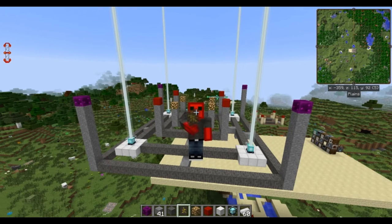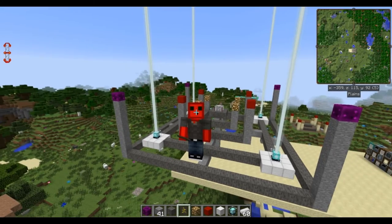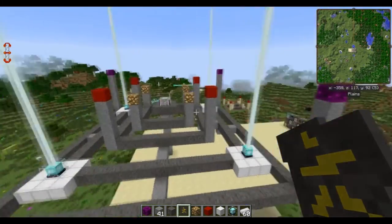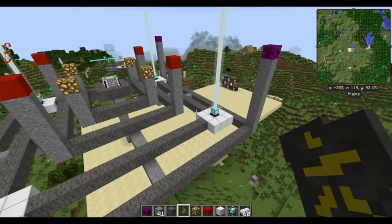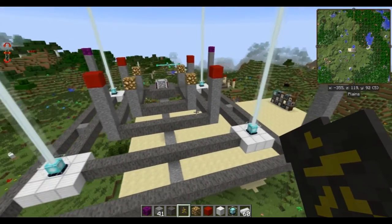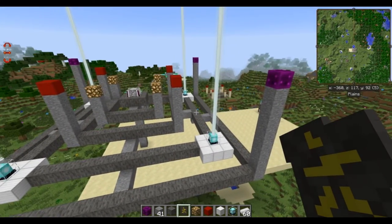Hey guys, it's Dave back with a Kodo tutorial for Blood Magic. As you can see behind me, I have a Blood Magic altar at tier 6. In the past I created a tutorial on how to do tier 1 through 5 — I'm going to link that in the description and put an annotation on the screen. I just want to show you how to make tier 6.